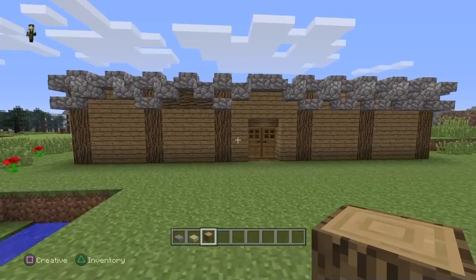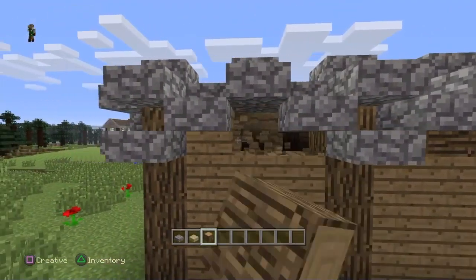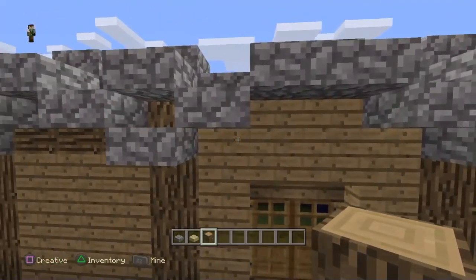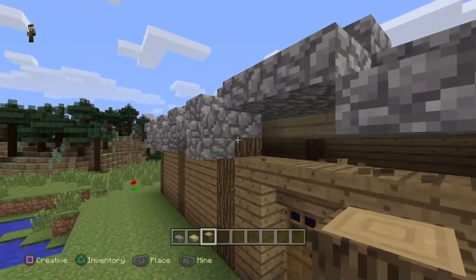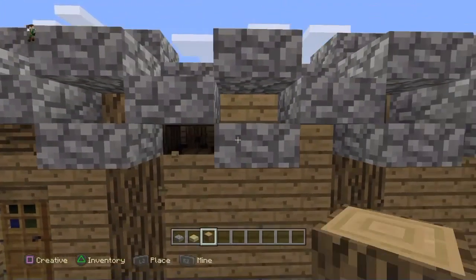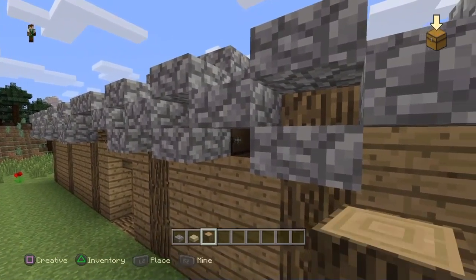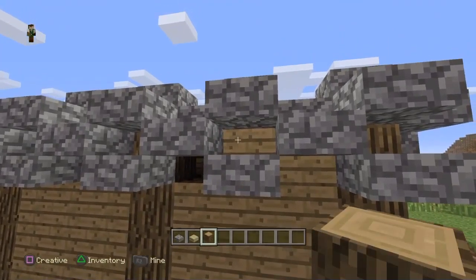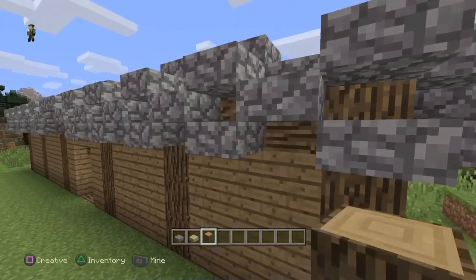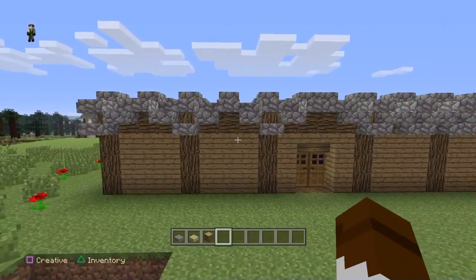That is what it starts to look like all the way around. One thing I forgot to mention: cut inside here and just break these logs out and place them running across the side, all the way around the house. This just gives it a little bit more color and shape to the build.